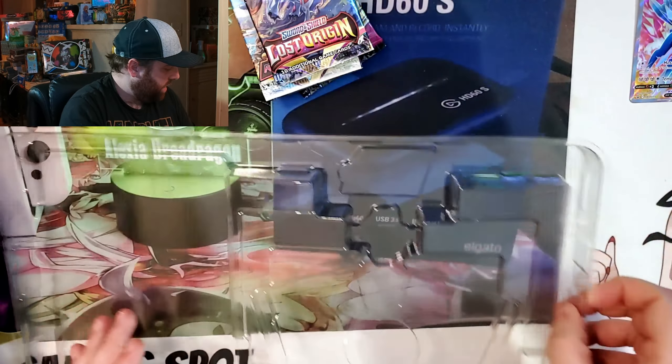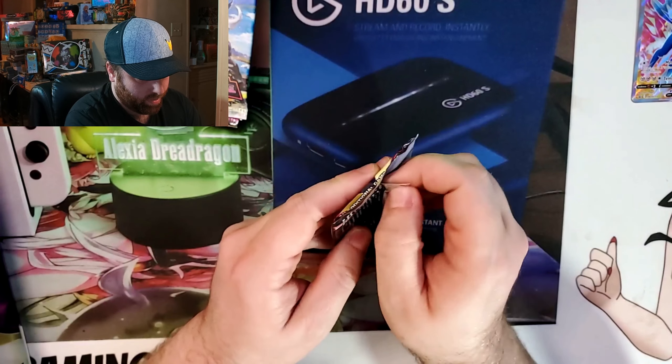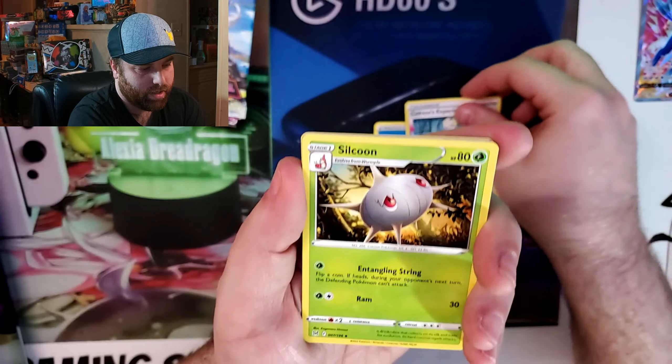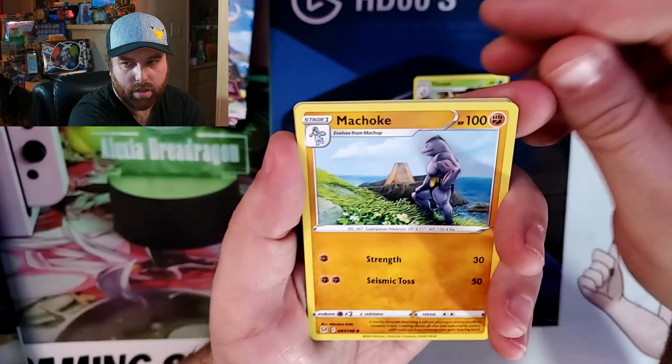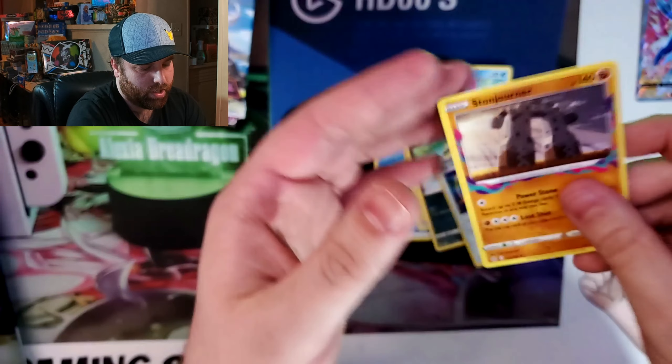All right, now time to see if team Dialga's packs will do better. We'll go down the line and start off with Lost Origins. You get two of the sets with trainer galleries in there, which is nice. Code card, one, two, three, and four. Let's see - Porygon, Ingay, big blob, that Spinarake, Archiphone, and a Stoner. No hits on that one.